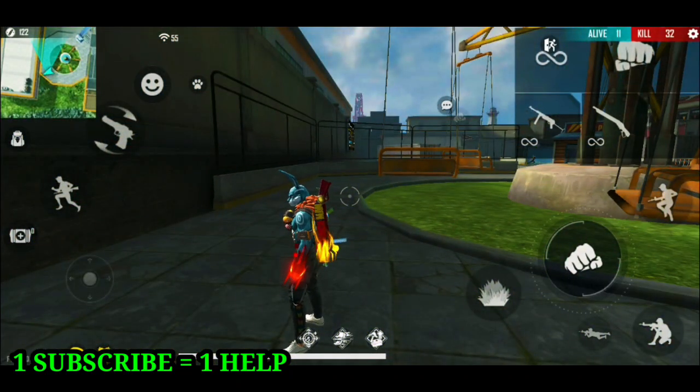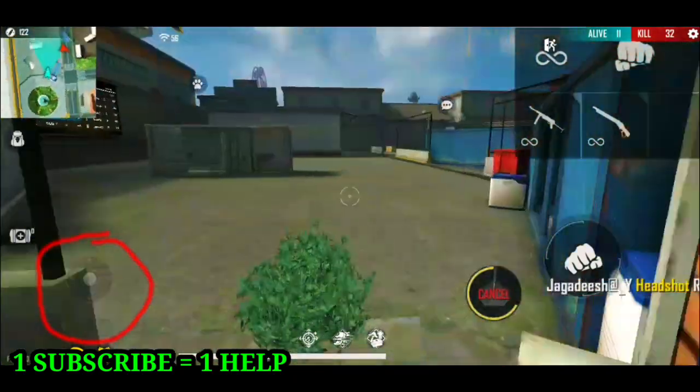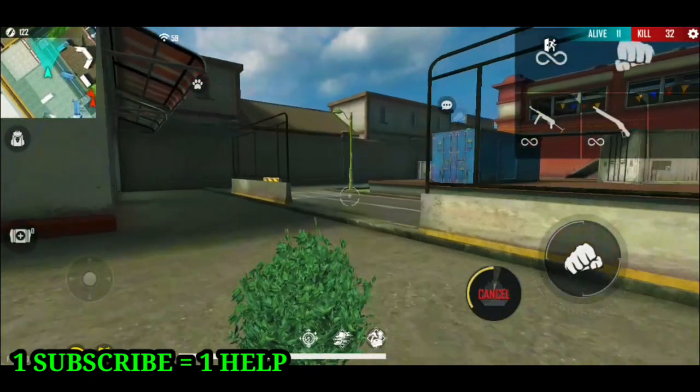So if there is a skill, you can see people have movement speed and you can see it here. It's a movement where you can run.